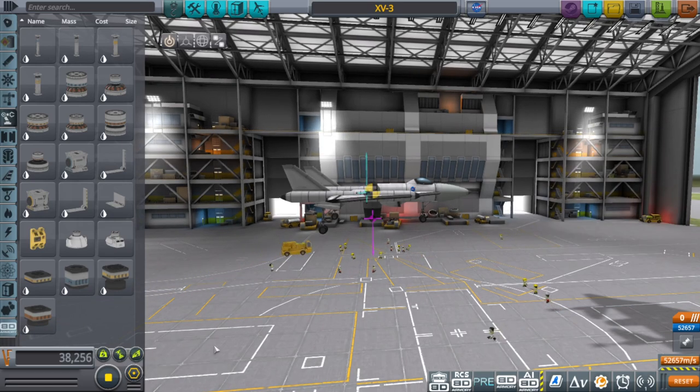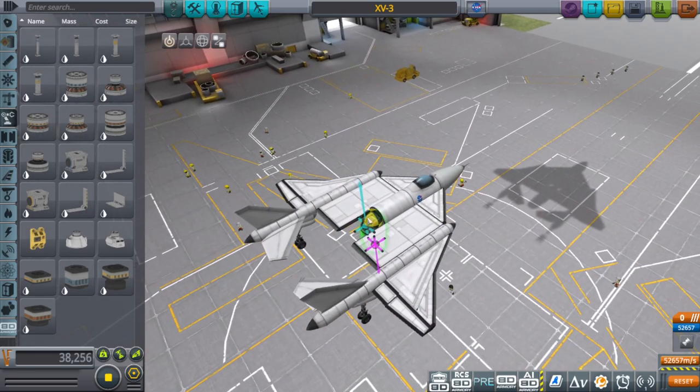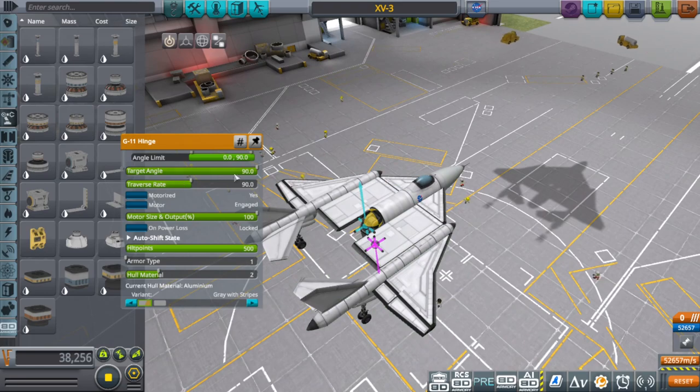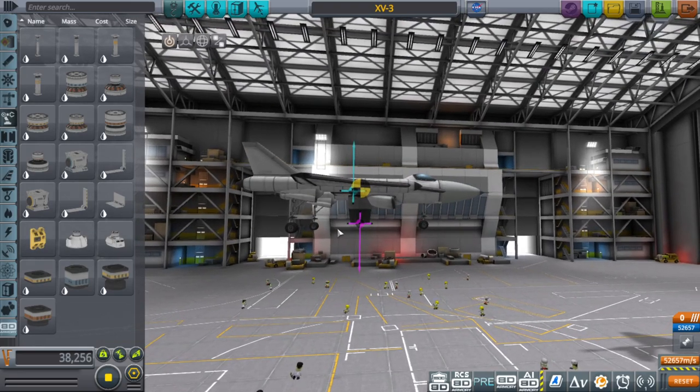You want your center of gravity ahead of the center of lift. You also want to make sure that when you move the engine, the center of gravity doesn't move behind the center of lift. As you can see here on this one, it does not — which is what we want.